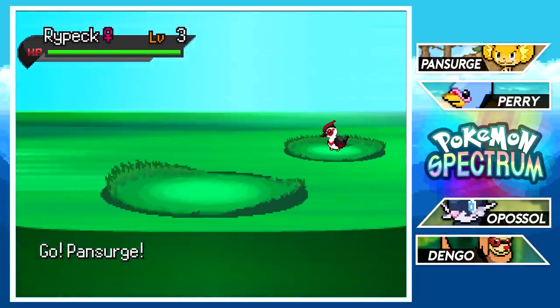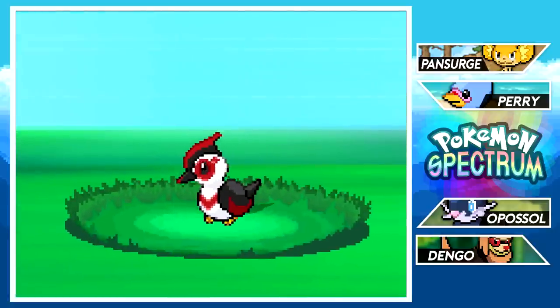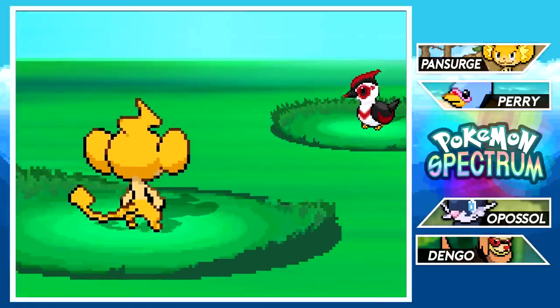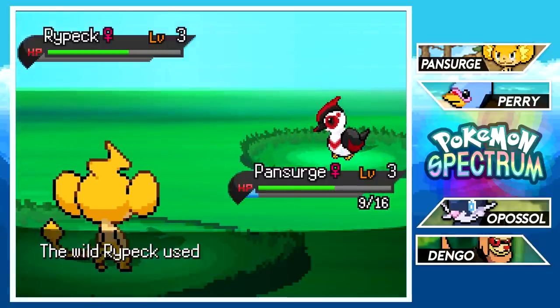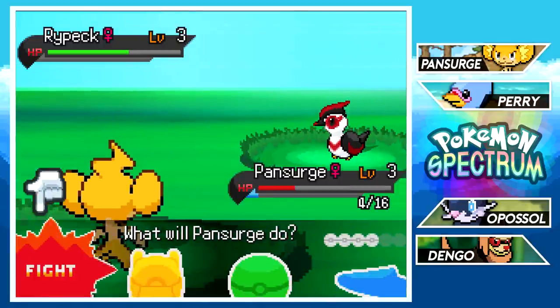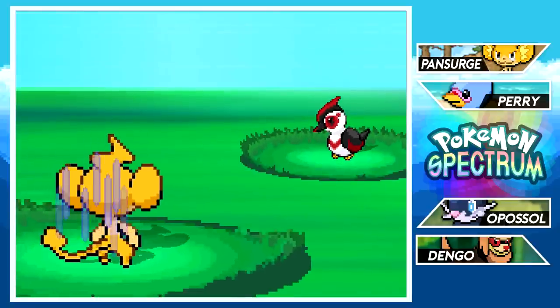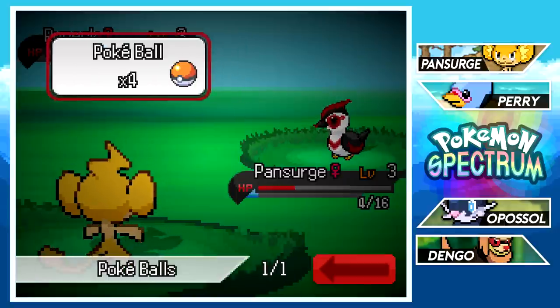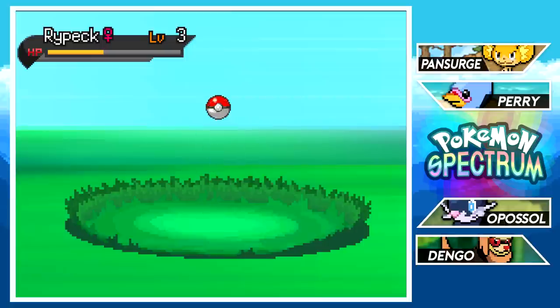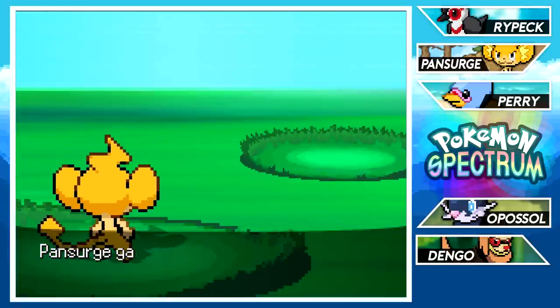Rypek is back — with Pan Surge leading, we have a bit better luck this time. I just realized I named her Pan partly because of Dragon Ball Z — Pan is Gohan's daughter in GT and Super. GT wasn't that bad honestly, but Super is definitely better. Anyway — enough Dragon Ball Z talk, which I seem to bring up every episode for some reason. Let's throw the Pokéball and get ourselves yet another new Pokémon.